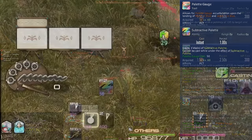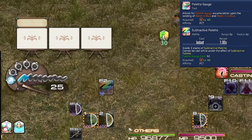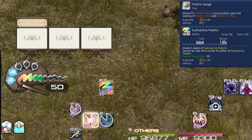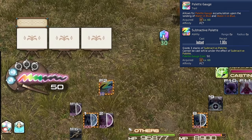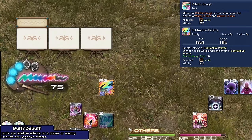Level 60: Pallet Gauge and Subtractive Palette. Completion of either combo will grant you 25 points into the Pallet Gauge, which caps out at 100. You can spend 50 gauge for one use of Subtractive Palette. This grants you three stacks of the Subtractive Palette buff, giving you three uses of a different set of skills. Each skill in the next two sets will cost one stack.